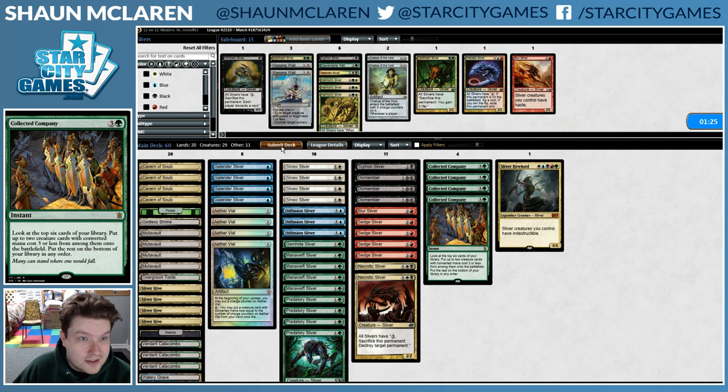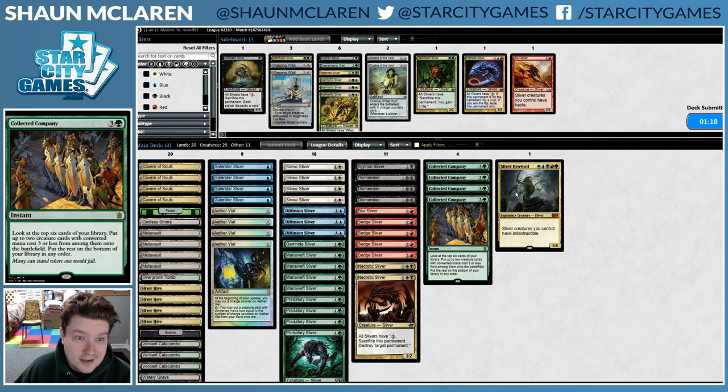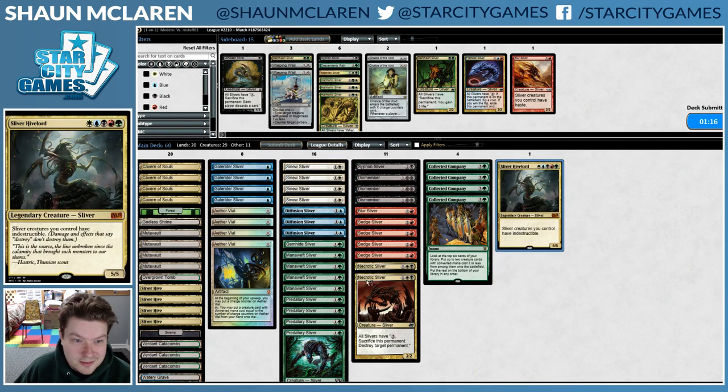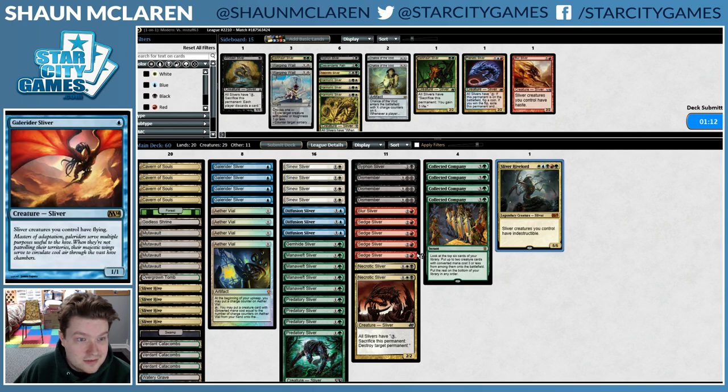I don't exactly know what I'm doing, but I like the Dismembers for Dark Confidant and Tarmogoyfs. Sliver Hivelord seems sweet, and keeping Diffusion Sliver is better for handling removal.